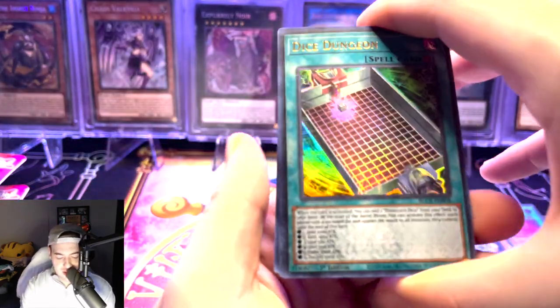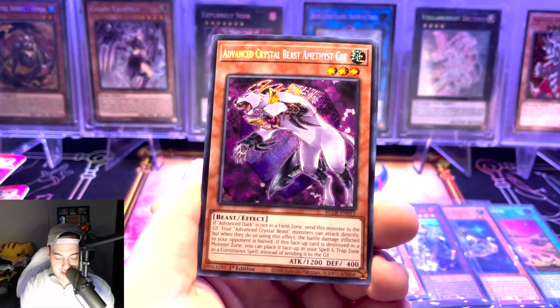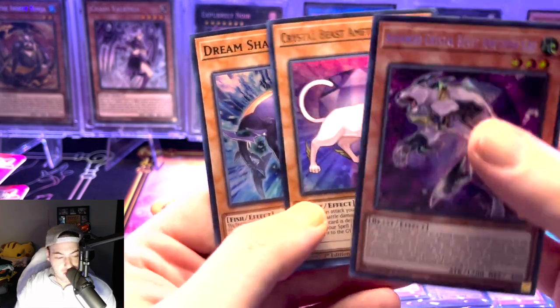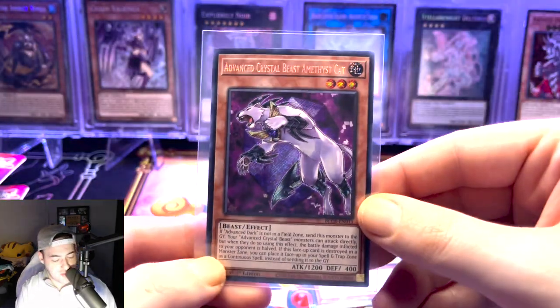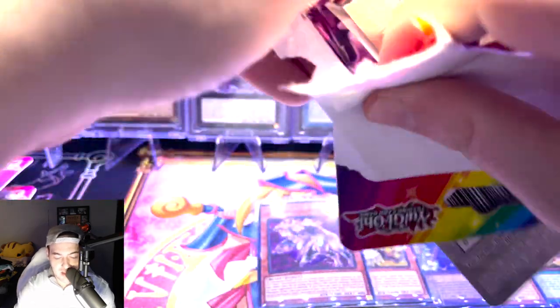We've got Dice Dungeon, Earth Bolt Star, and an Advanced Crystal Beast Amethyst Cat. We're going to see these Amethyst Cats a lot. Hopefully maybe we can pull an Access Code Talker — I'm actually really looking for that card, especially out of this set. We do have 10 blisters of this set, so maybe just maybe we can get lucky.